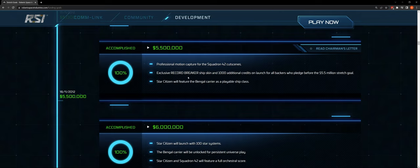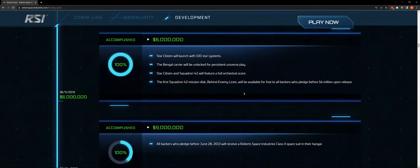An exclusive record-breaker ship skin — I wonder if anybody knows anything about that. And 1,000 additional credits on launch. The Bengal carrier as a playable ship class — that's the big boy. At $6 million, of course all of these goals were reached.